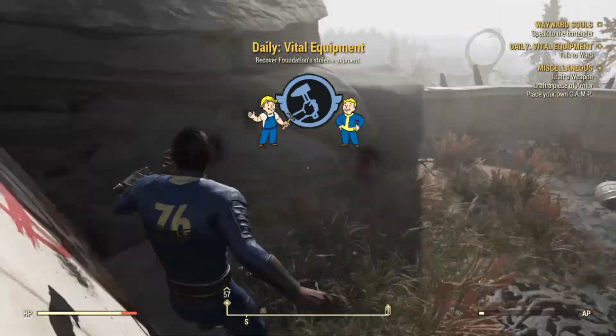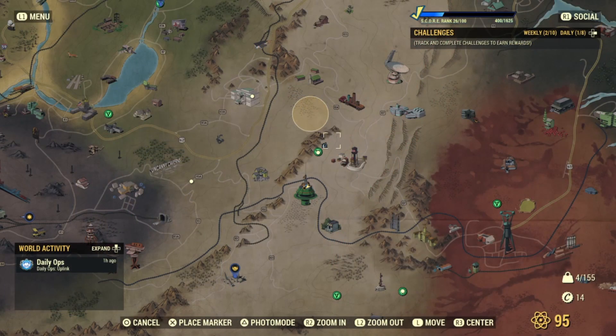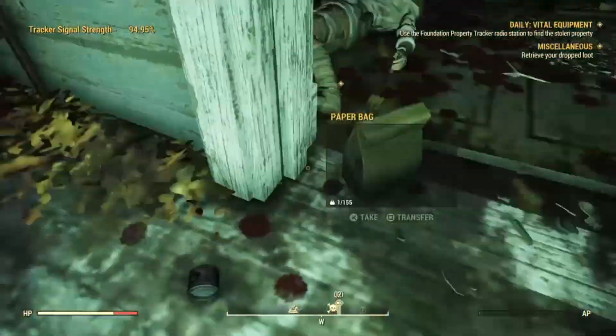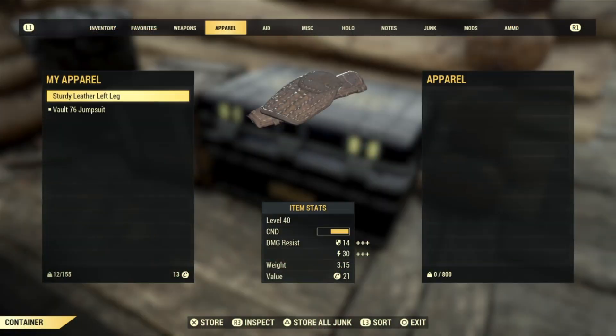Once that's there, go ahead and talk to Ward. You should have the item in your stash box and not on you. This is the most important step of the glitch because if you have the item on you when you go and talk to Ward, he's going to make you complete the quest anyway, and that's not what you want. You want that item in your stash box and not on you.